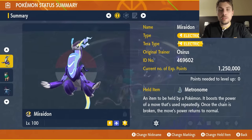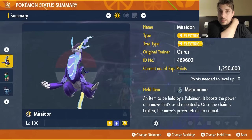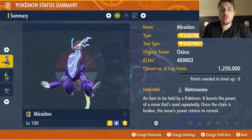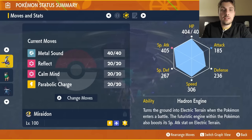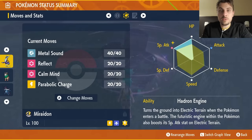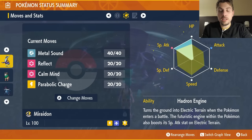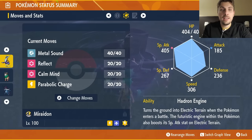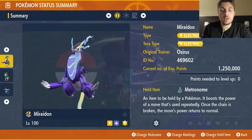Miraidon is going to be the Electric Tera type, level 100. The only change from the preview article is the held item — it's now the Metronome, which is more useful in this particular raid. The moveset is Metal Sound, Reflect, Calm Mind, and Parabolic Charge. The EV spread is 252 HP, 252 Special Attack, and the rest in Defense, with the Hadron Engine ability.